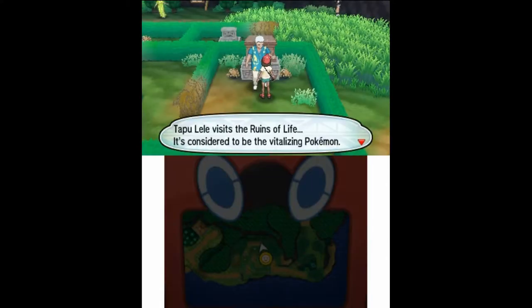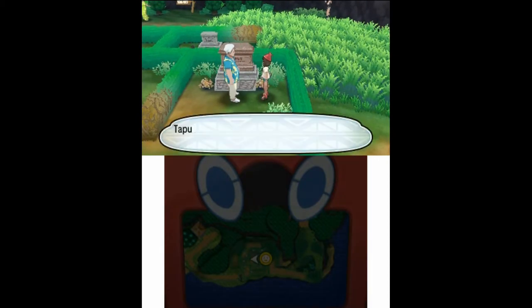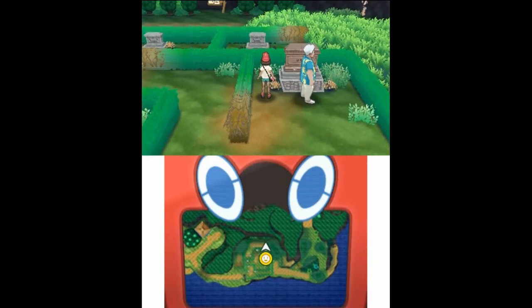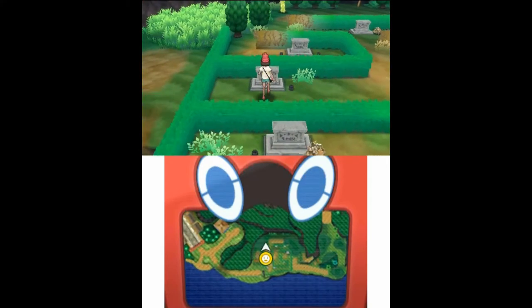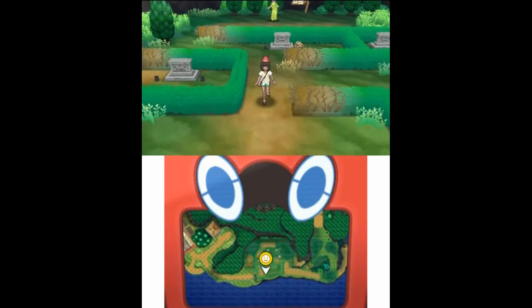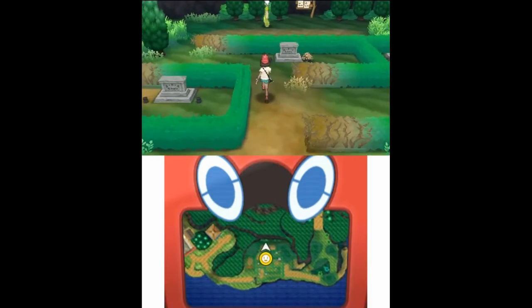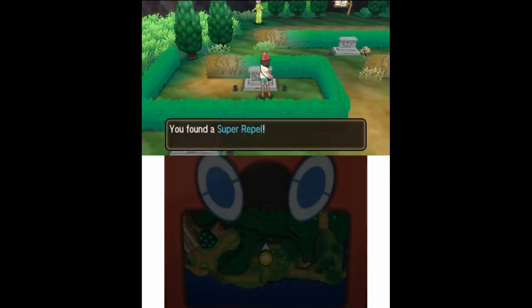Tapu Lele visits the Ruins of Life — it's considered to be the vitalizing Pokemon. I wanted to inspect the tombstone, not talk to you. Okay, apparently there's nothing over here. Let's continue. Ooh, an Adrenaline Orb — nice.